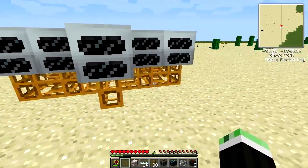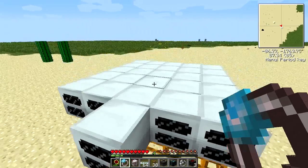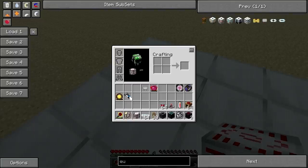Normally you'd be producing about 510, or just under 512 EU per tick, so your MFSU will start to drain faster than it could be resupplied.